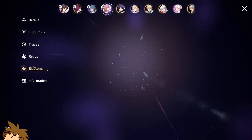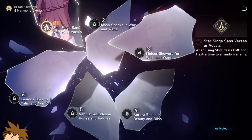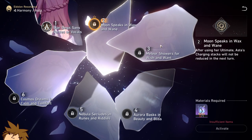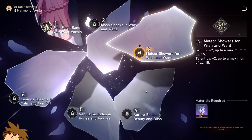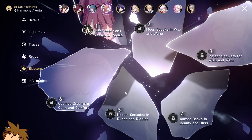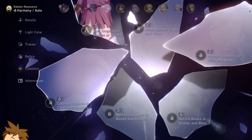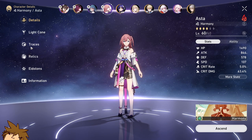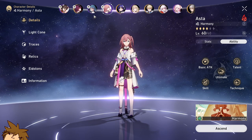Each hit with her skill gives you 1 stack, and the amount of attack granted is increased by the level of the talent in her personal traces. So the more you invest in her traces, the better she'll be long term. Both speed and attack are massive in this game, and I definitely recommend this unit — she could easily be part of your initial 4-character team.